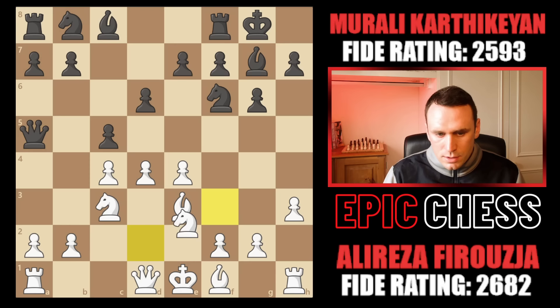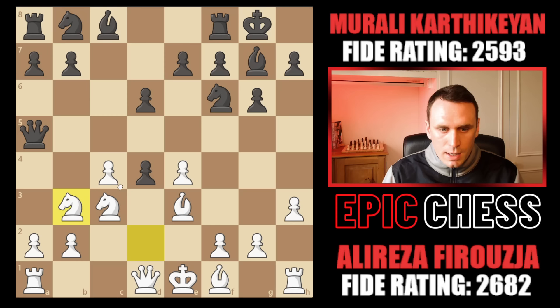What Alireza does is go knight to d2 — a very interesting idea. Because after takes on d4, he goes knight b3. And what he's planning is that after the queen moves away, he'll pick up on d4 and have this nice Maroczy bind position. Small edge for white.